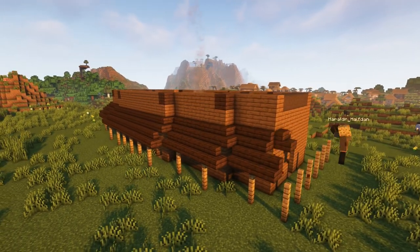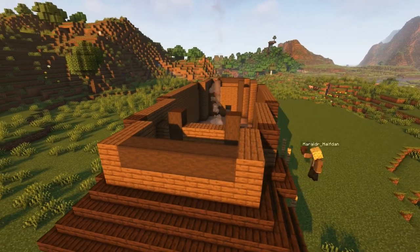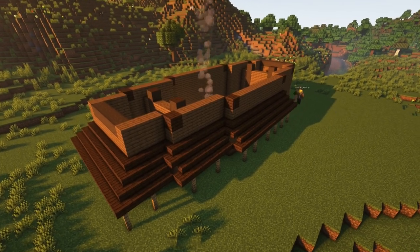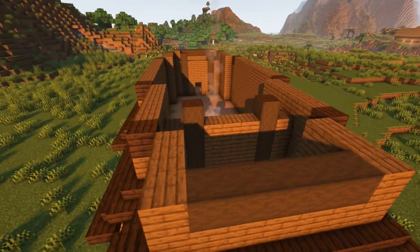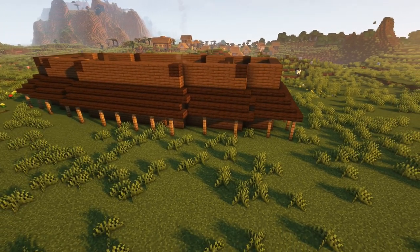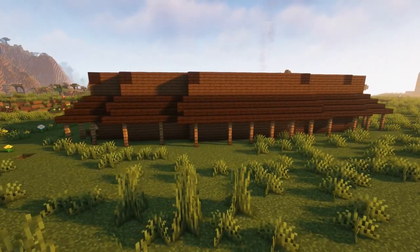The only tricky bit about placing all these stairs is in the corner sections as it follows that general boat shape. I find that if I adjust where I am compared to where the stair is, as well as clicking on the near side lower corner of the block, that allows it to snap into the stair shape that I want. If it doesn't work, I end up just breaking the stairs and trying again. I then went under the eave and placed upside down stairs and worked my way all around the whole of the structure.